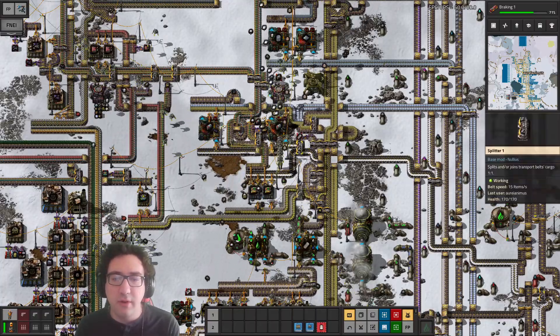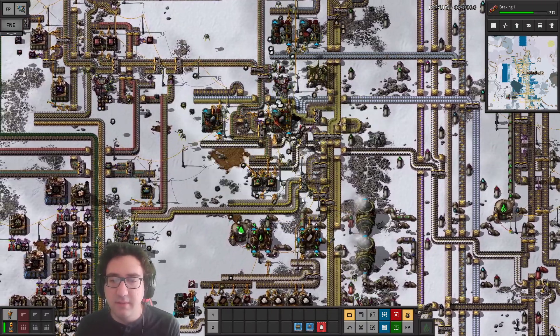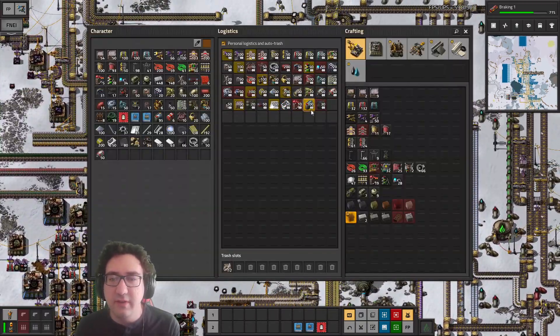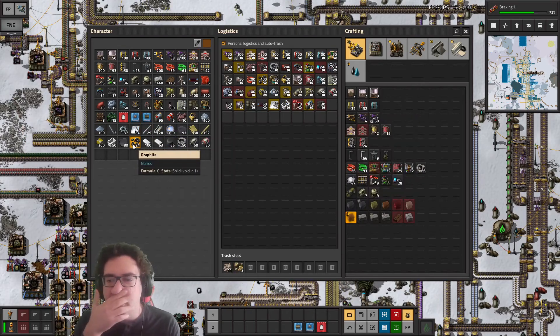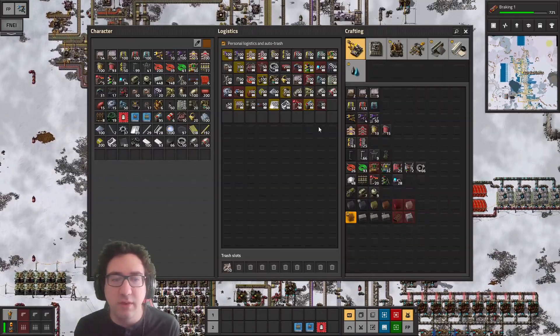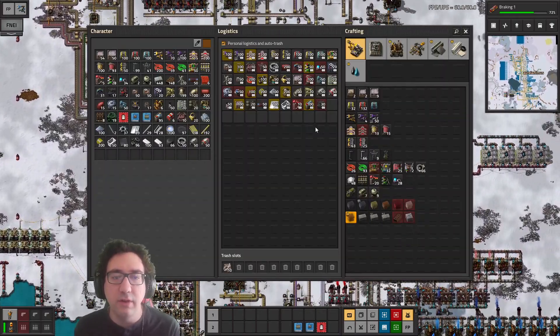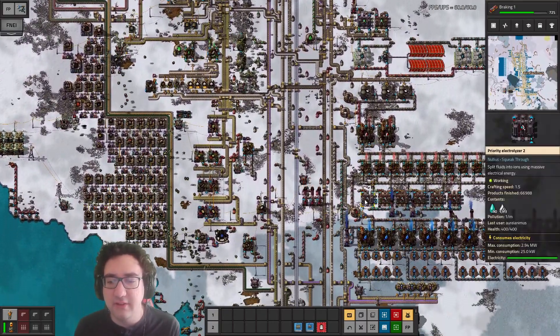Hello and welcome to our place. We're going to event this guy — we're getting some stuff delivered to us, which is nice. We don't need stone probably, but we do need iron sticks because then we can craft some locomotives, and that's what we need for our next trick.